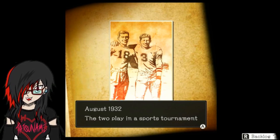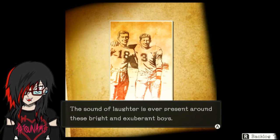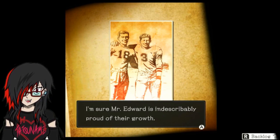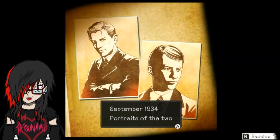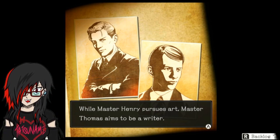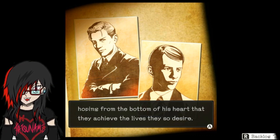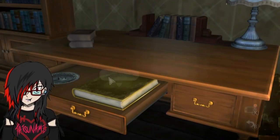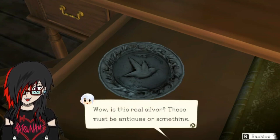Oh, it's a photobook, I guess. They're practically inseparable - they make quite the pair. Master Henry is a kind-hearted big brother, always looking after young Master Thomas. August 1932 - the two play in a sports tournament. Master Henry, so wise and strong. Master Thomas, sweet and honest. The sound of laughter is ever-present around those bright and exuberant boys. I'm sure Mr. Edward is indescribably proud of their growth. Oh, and this is what they ended up becoming - portraits of the two, September 1934. While Master Henry pursues art, Master Thomas aims to be a writer.